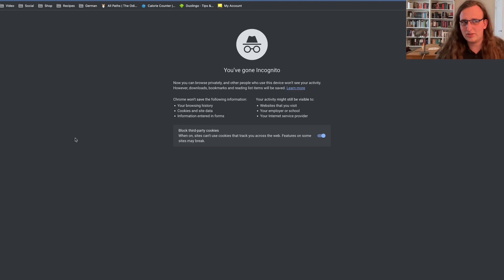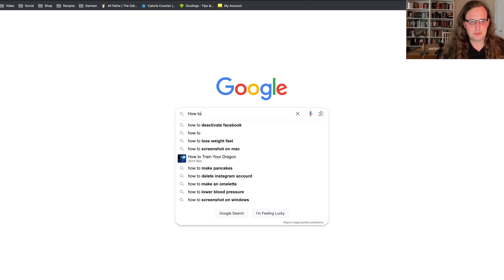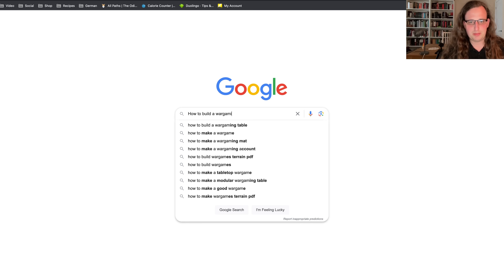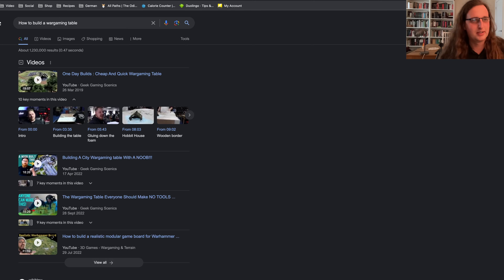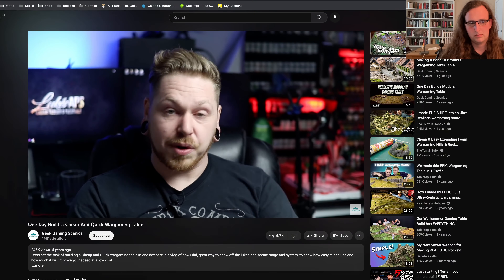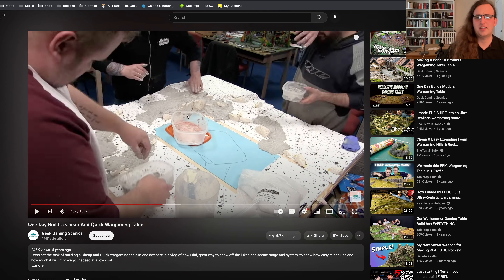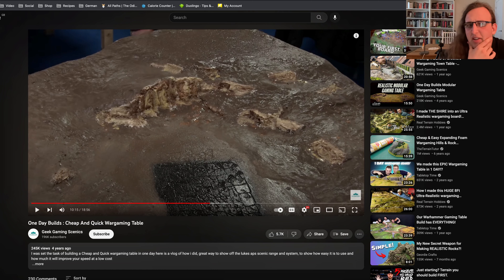I have literally no idea how to do this, so I figure the first thing to do is probably Google it. Geek Gaming Scenics, of course. Watching them during this step, they've got some kind of rock formations that they're gluing in place using modeling compound. They've painted the base of it brown, then washed over the rock formations and used some kind of ochre color to stain around them as well.